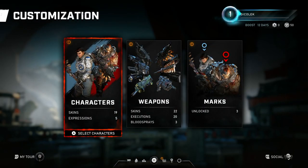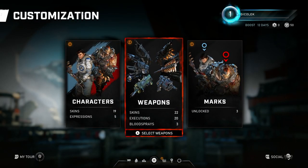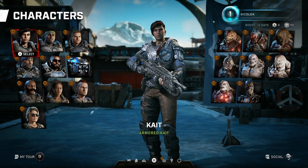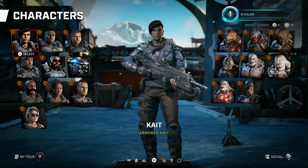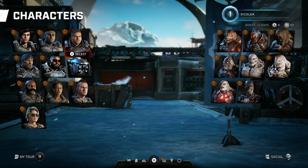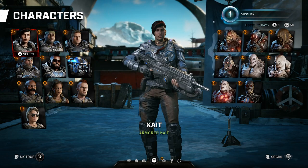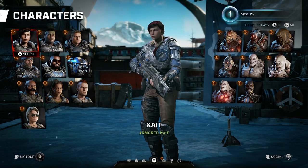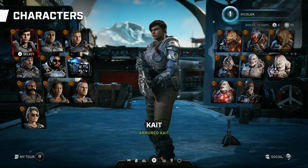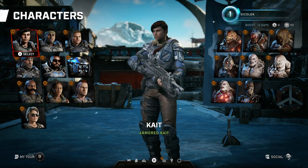Let's take a look at the other sections. Let's customize characters, weapons, and marks. I'll go through the character customization screen first. On both sides we have COG, and on this side we've got Locust. This is Kait, the main character of the series — she's the main character of the campaign, which might be interesting.